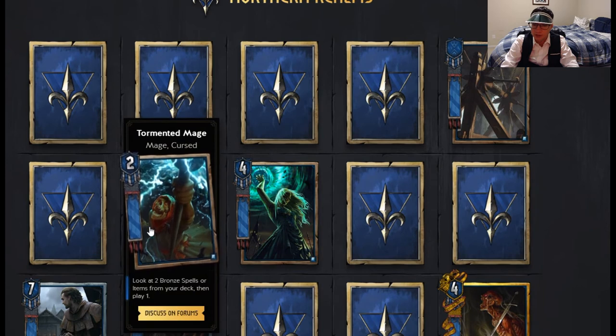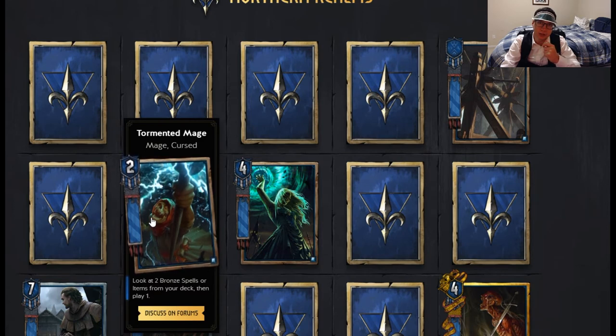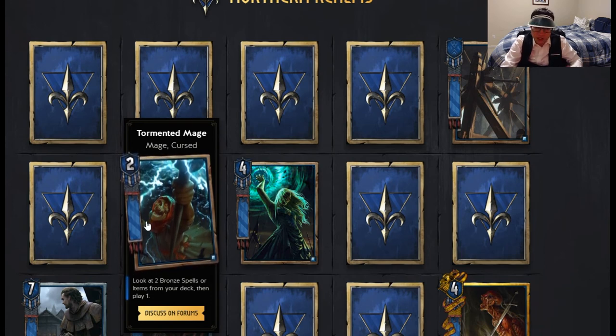Now we're going to move on to Northern Realms. Northern Realms has these two mage cards from their callbacks to Witcher 2 — I won't spoil it. We have Tormented Mage — Mage Curse — look at two bronze spells or items from your deck and then play one. They're a lot like Elven Mercenary but they're two strength instead of one, and also kind of like Emissary except instead of units, there's spells and items. I think this card will be really strong. It's great thinning. You could build an item deck around it or a curse deck. There are probably going to be neutral fetch-a-curse cards added to the game, so you don't have to necessarily just use Marching Orders to get Tormented Mage.